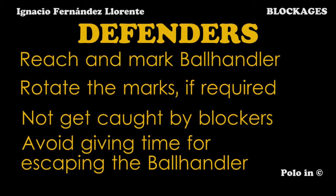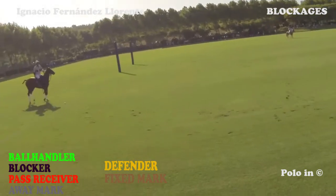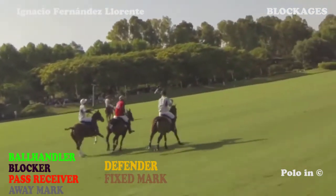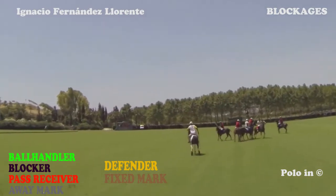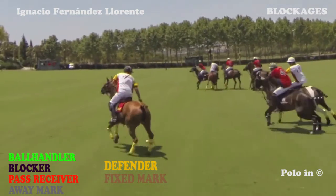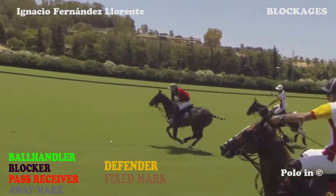On the other hand, the mission of the defenders is to neutralize the ball handler. If it is necessary to change marks, one has to do it fast, and the defenders mustn't get trapped by the blockers. It is also important for the defenders not to give time to the ball handler — he has to be marked closely and cannot escape. In this example, the red defender reaches the ball handler once he escapes from the blocker. The ball handler must hit the ball and cannot play freely. The defender achieves his objective and takes away the ball from the ball handler, avoiding the blocker. This is not easy — well done.